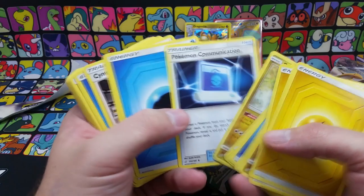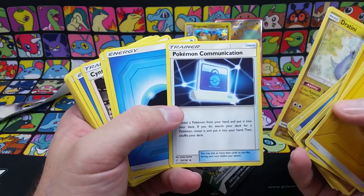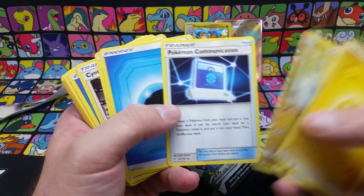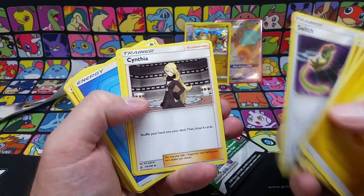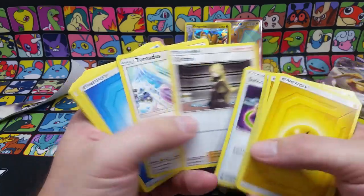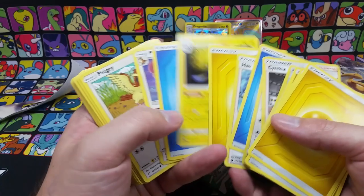Chinchou's not that crazy. Dragonite. Pokemon Communications is a very useful card — helps you find the Pokemon cards that you would need. You just trade one Pokemon from your hand to one from your deck. Here's a Switch, very basic card. Cynthia at one point was a six dollar card. These theme decks like to give you some good cards — some things that would cost a few bucks.